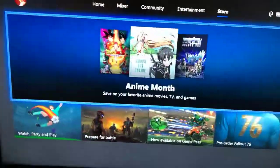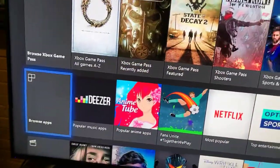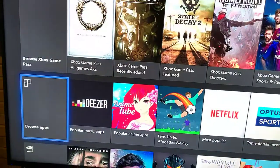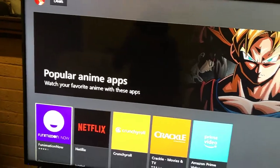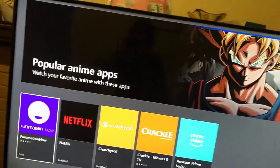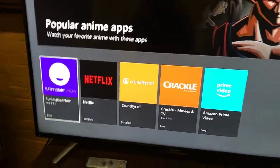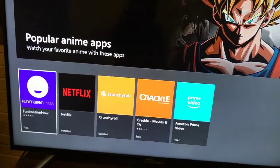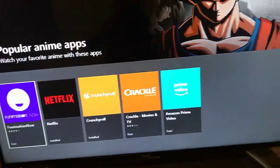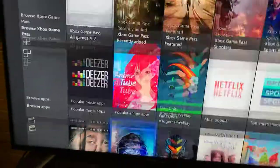I'll show you with the apps. So you see this section of apps here — these are the popular anime apps. So we've got Netflix and Crunchyroll. They're all the popular apps, so if you want to watch your anime you just go and download them off the Microsoft Store. Then we've got your movies and your other stuff.